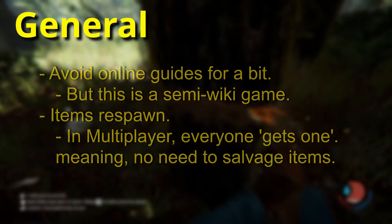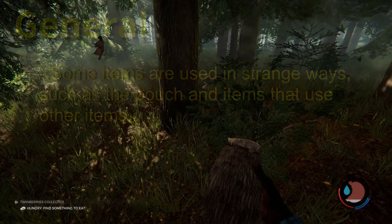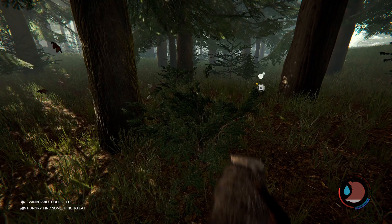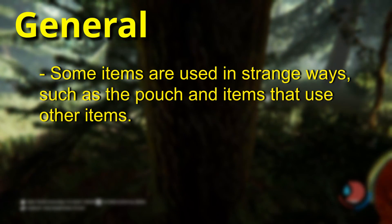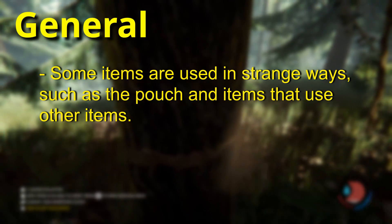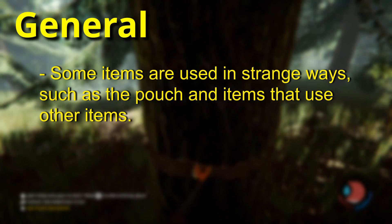This game tries very hard to be intuitive but falls short of your expectations as a gamer. Some items require you to hold the item out to use it — like the pouch you make early on to collect berries, otherwise you can only eat them off the bush. If you want to change something about an item you're holding, you might have to physically look down at the item to do so. While it makes sense, it also doesn't, so keep that in mind.